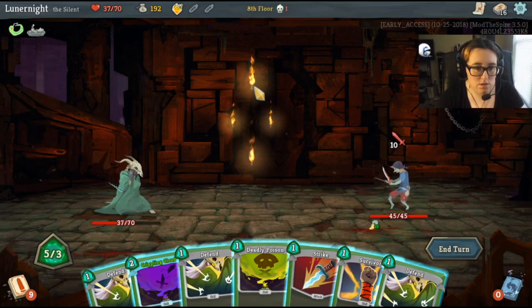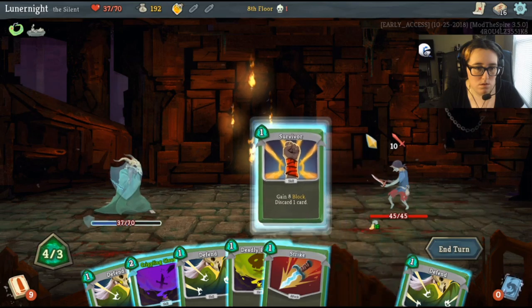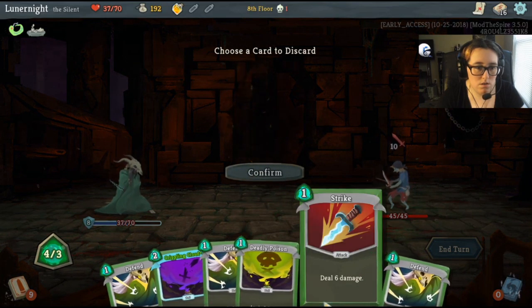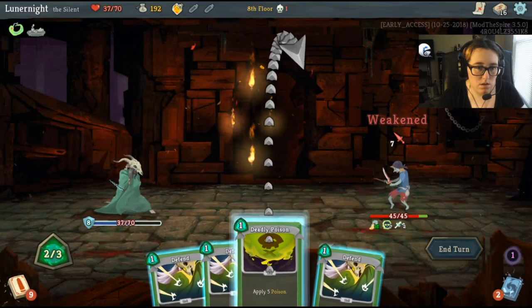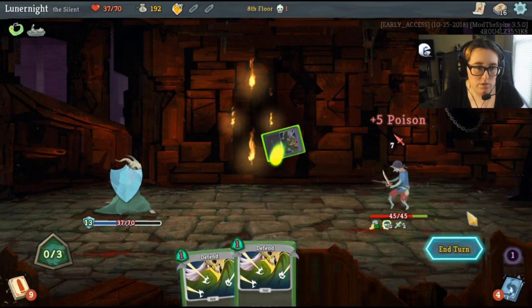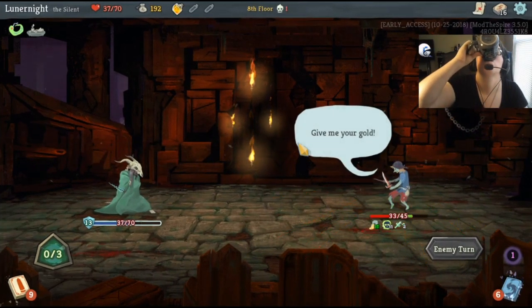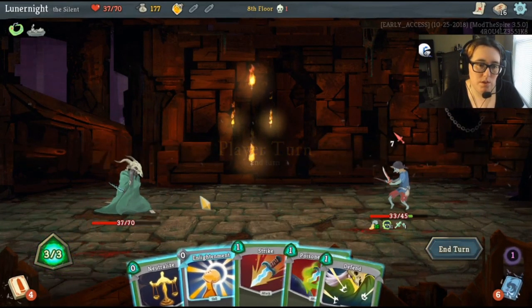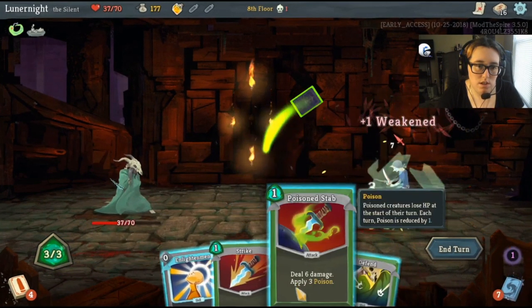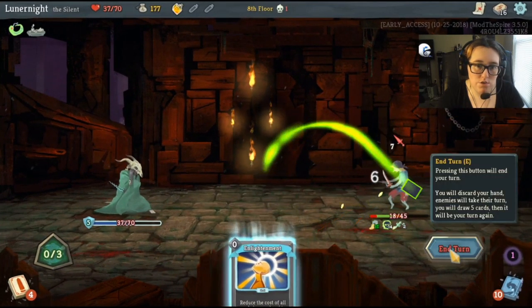I got two extra energy this turn. Survivor. Strike. Rippling cloud. Deadly poison. And defend once. Neutralize, stab, defend, and regular strike. Going to die next turn no matter what I do.